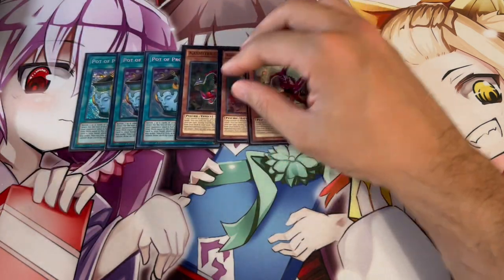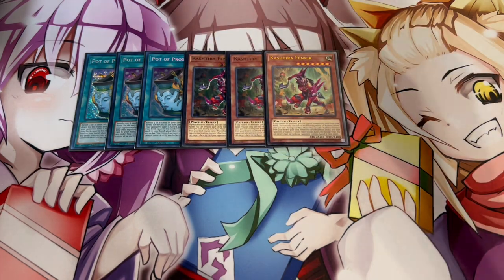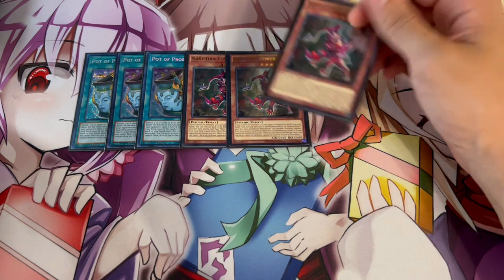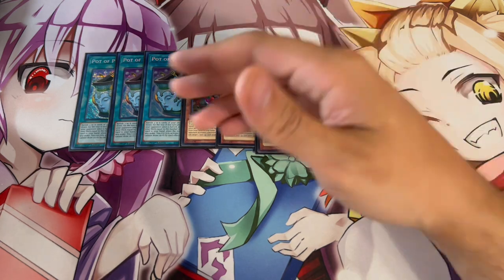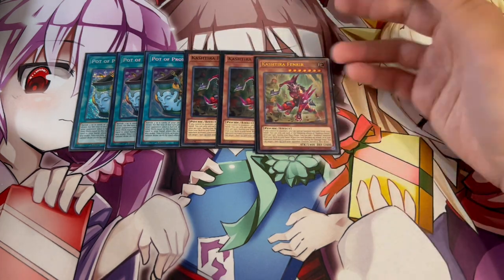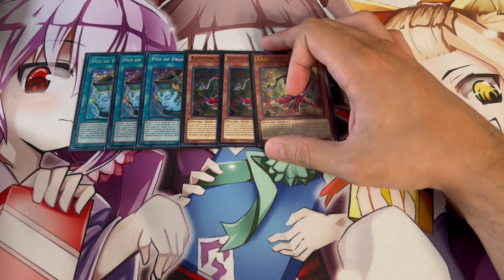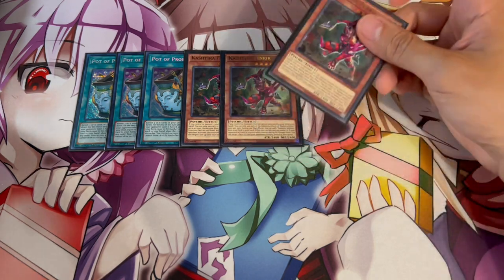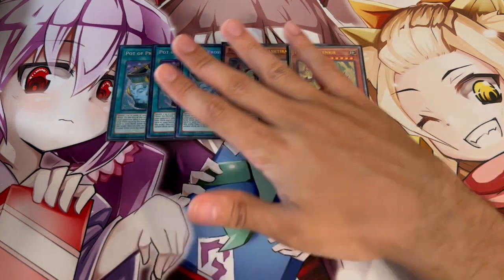I also like playing three Fenrir. Fenrir is really good going first because you can special summon it and you have an interruption — it's literally a disruption on its own. And if you're going second, it can help you break boards and get an extra body on your side of the field. One of the things I've found with this deck is it can be hard to push for game and OTK, and Fenrir helps you do that — it's 2400 attack, banishes cards your opponent controls. This card is absolutely insane, that's why I play three.